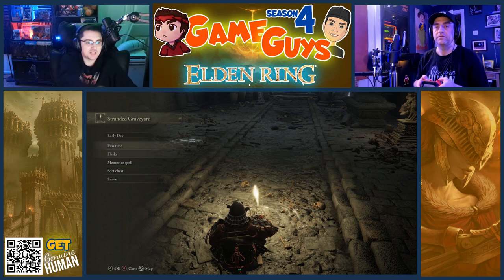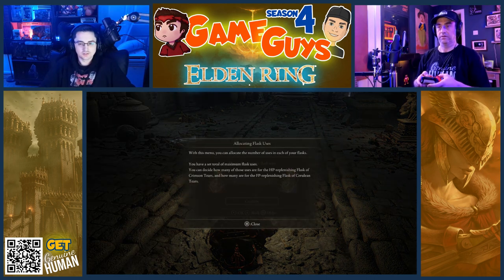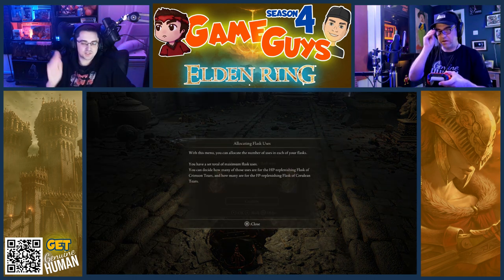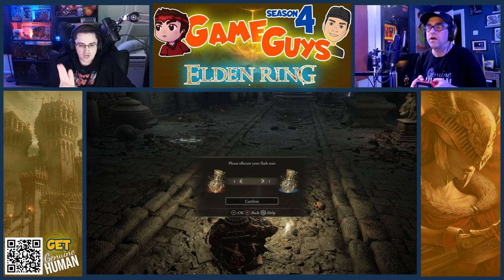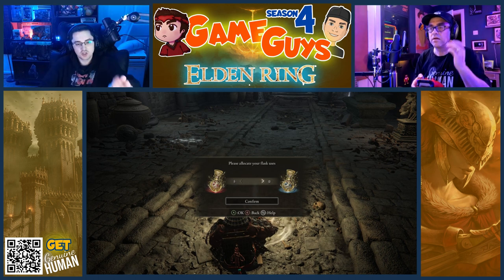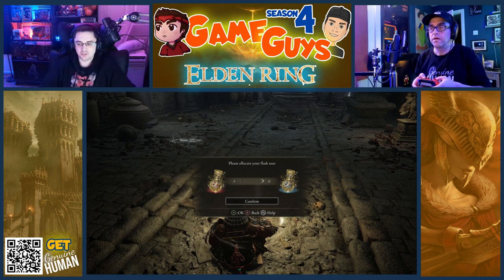Go back down to flasks. Allocate flask charges. Yeah, you just skip this. Tab to the left once. So red is the healing, blue restores your magic uses.